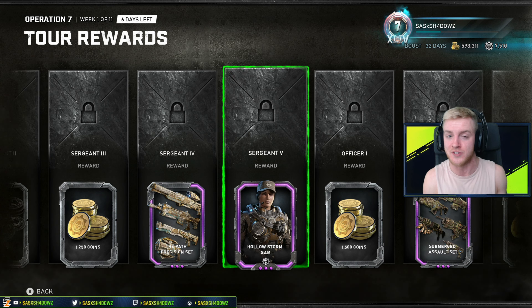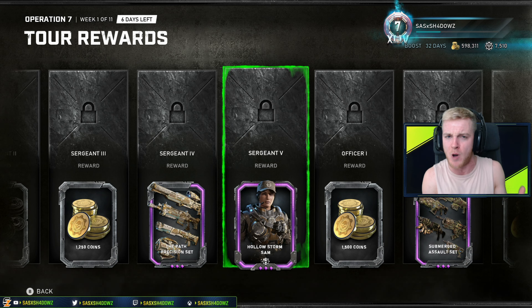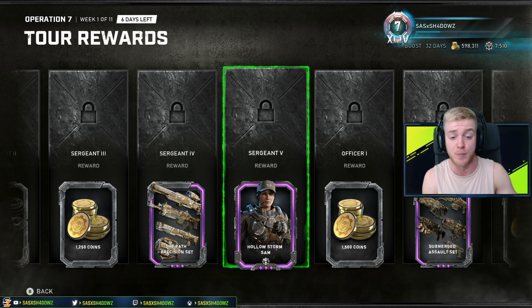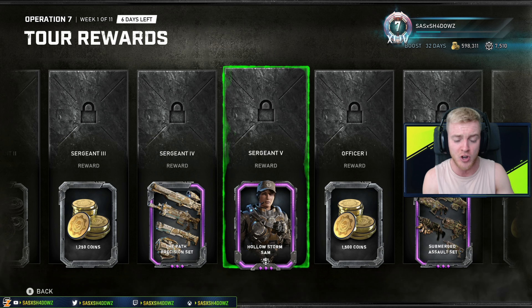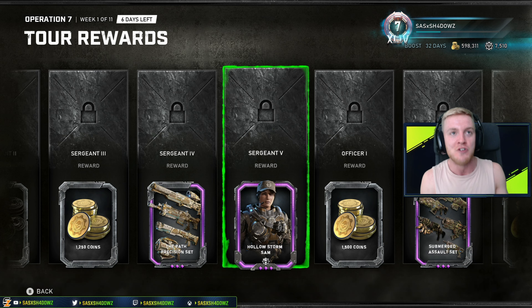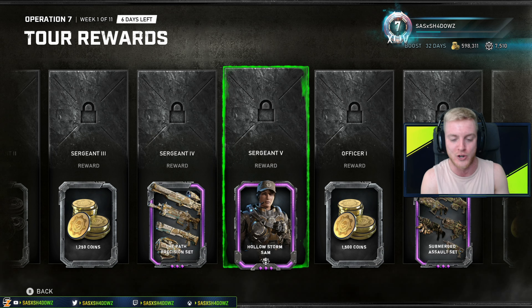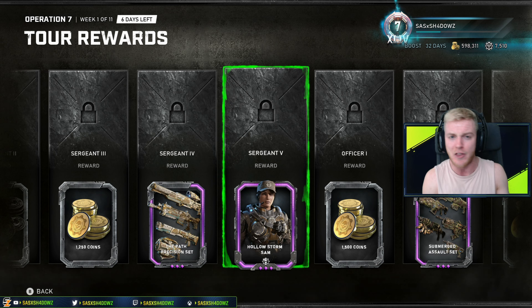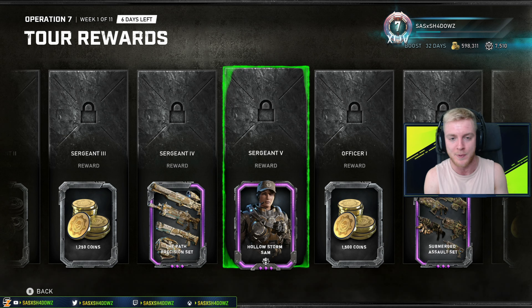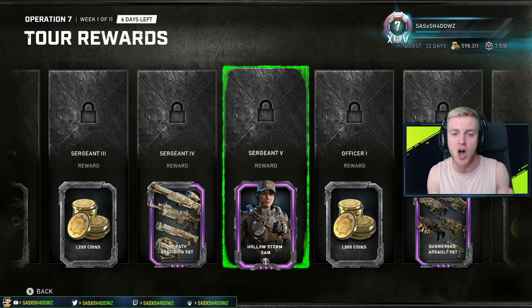The Holostorm Sam is based on the events of the Gears of War 2 campaign with the Hollowstorm initiative, where she was actually part of an explosive ordnance disposal unit. That's why she looks a little more buffed up in terms of a recon soldier - she's got a few explosives around her as well, looking very swaggy indeed. Finally, after 10 years, we have an all-new awesome-looking Sam character skin that I am definitely 100 billion percent going to be rocking.